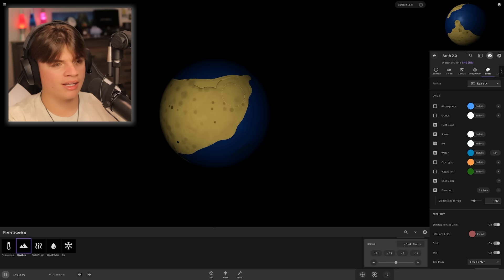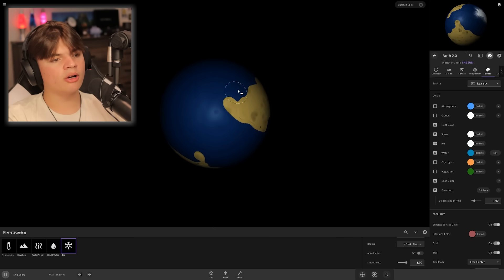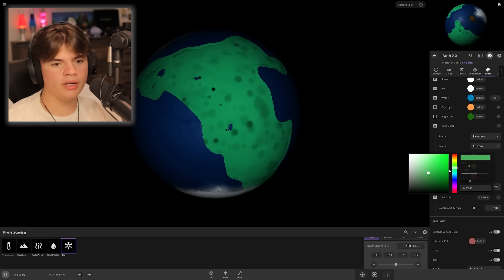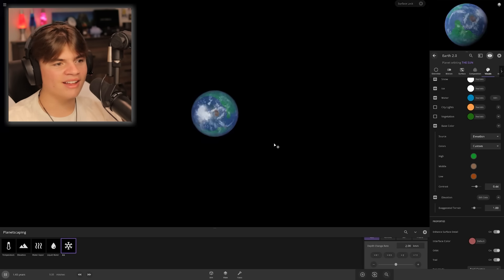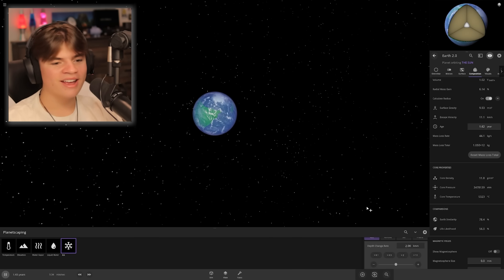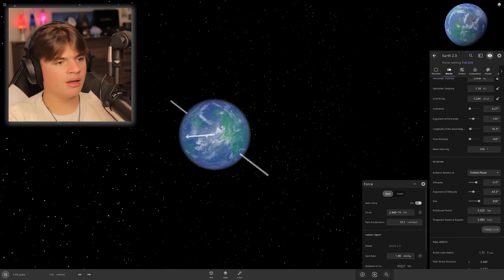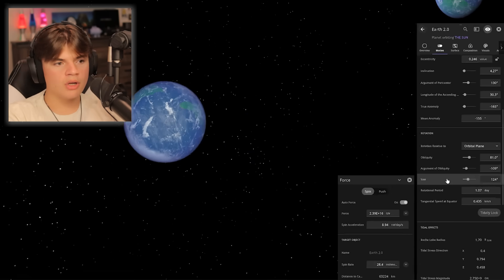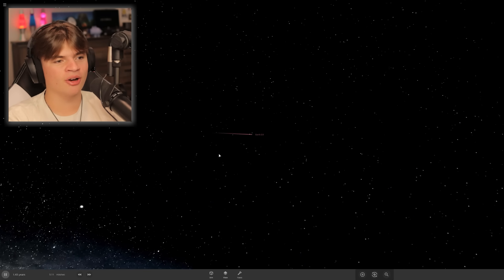This is probably the best recreation of Earth ever created by anyone. We need the poles — let's add ice. North Pole up here where Santa lives, and Antarctica which is gonna be pretty big. Here's my recreation of Earth — you can tell exactly what I'm talking about. A little more green — that's looking better. That's Greenland — I forgot about Greenland. Life likelihood is 56%. Rotation period is at 1.07 days — perfect.